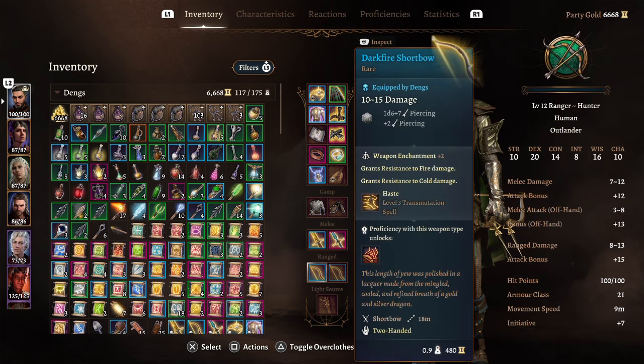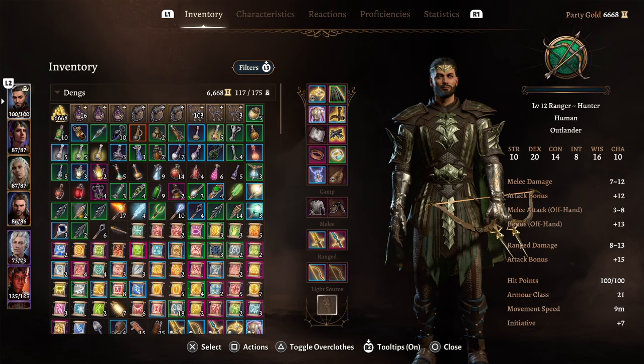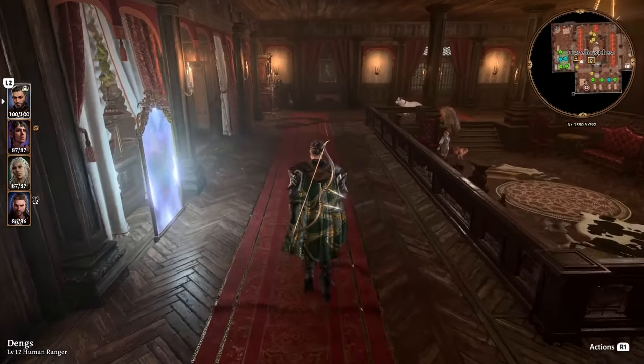The Darkfire Shortbow is my personal favorite bow — you get Haste, and because Haste is a concentration spell, if you concentrate on it you activate the Strange Conduit Ring, which is really good synergy. If you want a strength-based build, you'd change your armor for heavy armor and probably take something like the Titanstring Bow to tie in with those abilities.